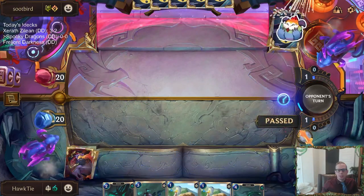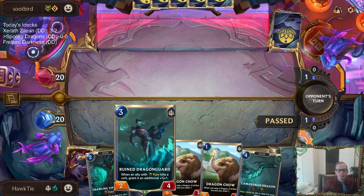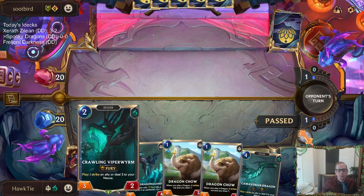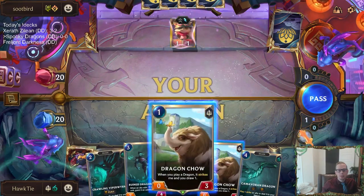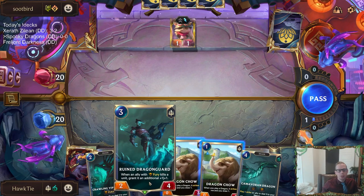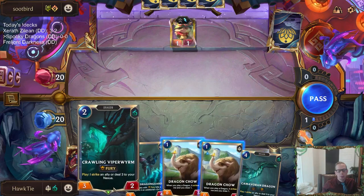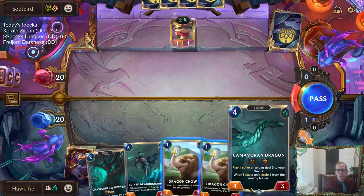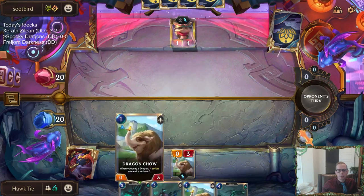We save Spell Mana. I kind of want to play this Dragon Guard. Maybe we play Viper Worm instead. If we don't play anything on one or two, on three we can play Dragon Guard, and on four we could go like Chow, Chow, Viper Worm. But now that we have this Dragon, that's probably not even the best idea. Let's just go with this Chow.